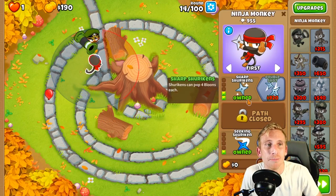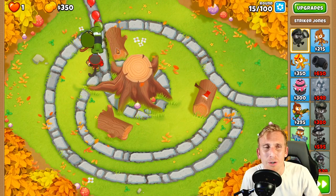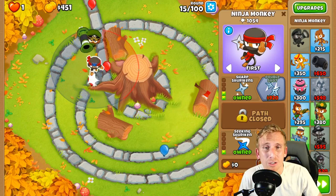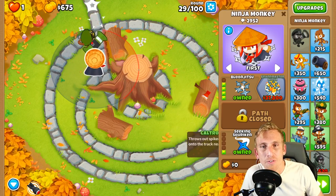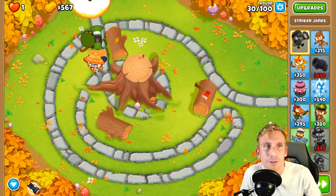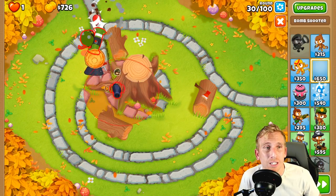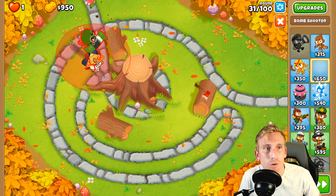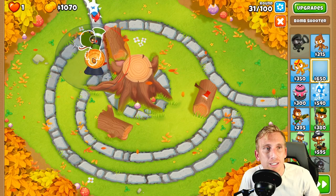Now we're going to get up to Balloon Jitsu — that's a 4-0-2 — and we're not going to use any abilities when they pop up because they don't do anything until the MOAB. We'll get the 4-0 and then get the 2 for the caltrops, so a 4-0-2. Now that we have our Balloon Jitsu with caltrops and our Striker Jones, I'm going to sneak this bomb shooter right here in between these two as close to the wall as we can get.